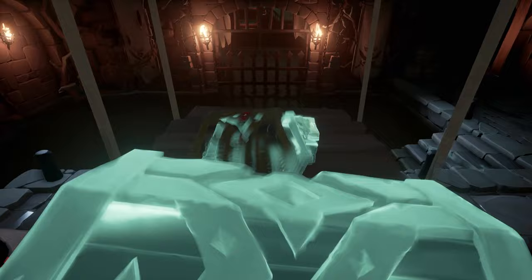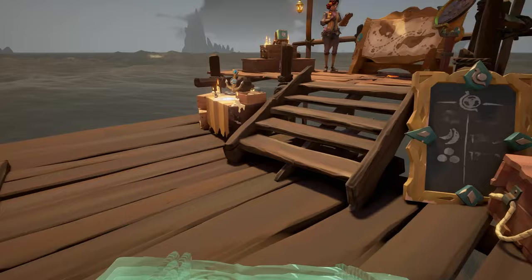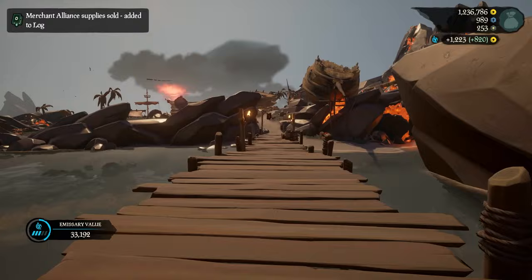Now I'm going to test a bunch of other treasure at the Sovereigns — things like skills and other naturally found merchant stuff. When we test at the Merchant Alliance, we get 1,270. The Emissary does work on both the Sovereigns and the Merchant Alliance, which makes it very convenient, and the price is basically the same.